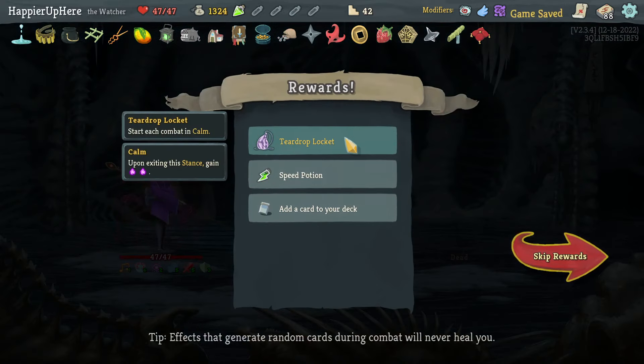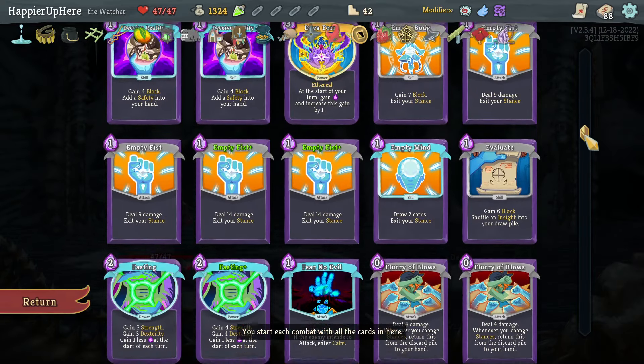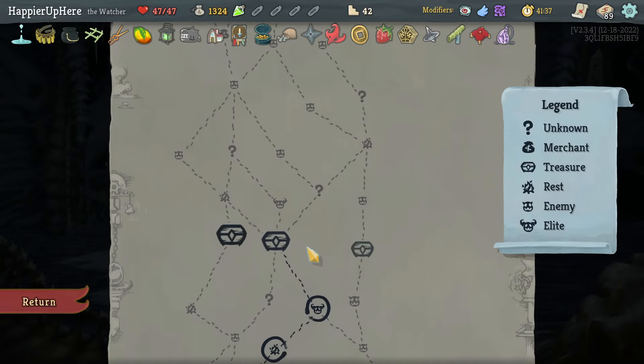Got Teardrop Locket — start each combat in Calm, that's really good. As well as a right no potion anymore. Study, Empty Fist, Inner Peace — I have enough Empty Fists already and I only have one Study but no Inner Pieces. Let's take a second Study.